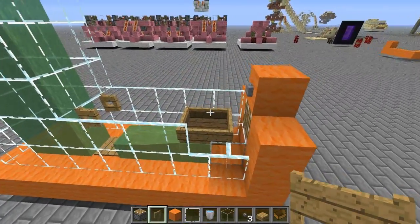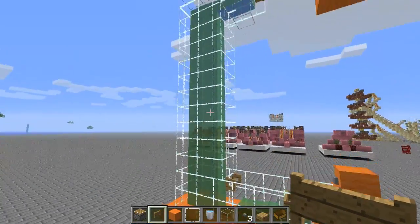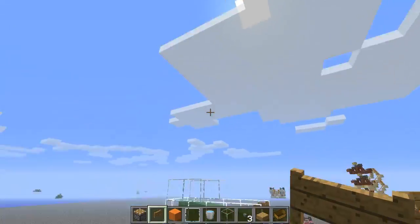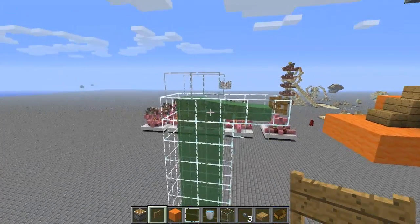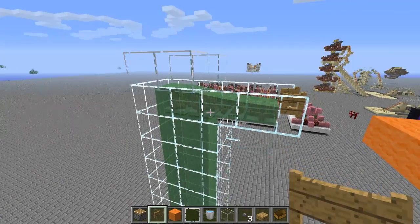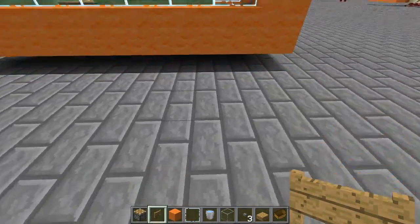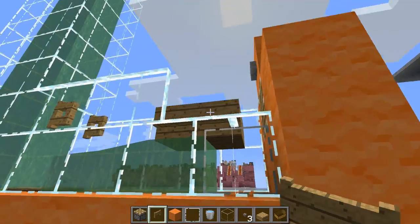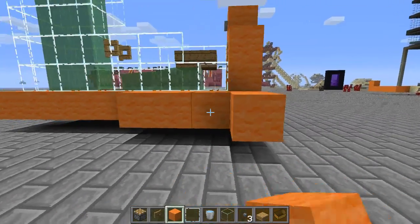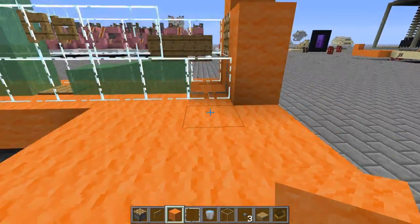Today I want to show you the principle behind my elevator setup. Right in front of me you can see the elevator — I made it a few blocks high, but you can of course have it as high as you want, going basically from bedrock to sky limit. There would also be a possibility for multi-floor selection, the way I use it in my world tour, but we'll talk about that towards the end of the video.